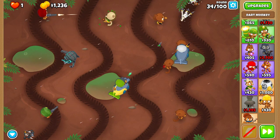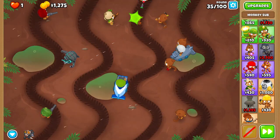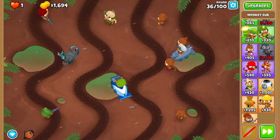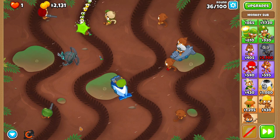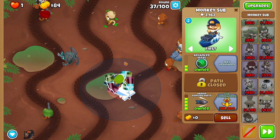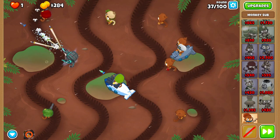Upgrade your Sub to Triple Guns before the start of round thirty-five. If you really want to, you can rapid fire the first wave of round thirty-six to prevent any possible RNG. Upgrade your Sub to Armor-Piercing Darts in the middle of round thirty-seven, then rapid fire the camo wave.